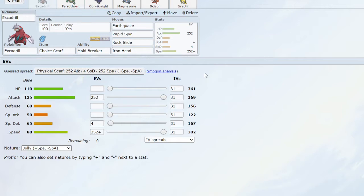Moveset-wise it's pretty standard. I have Earthquake — great STAB and thanks to Mold Breaker it ignores levitators like Weezing or Rotom, so I can just Earthquake them and KO them. Next up we have Rapid Spin for hazard control — this is pretty much only for Sticky Web which can annoy my team. Rock Slide is for Fire types like Charizard and Volcarona. Finally we have Iron Head, which is great for taking care of things like Mimikyu, as it ignores Disguise, which can otherwise drain a lot on my team, and it can also flinch things in the late game.